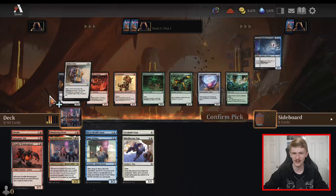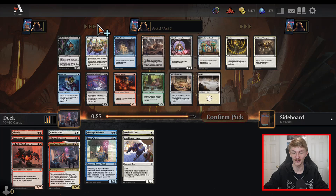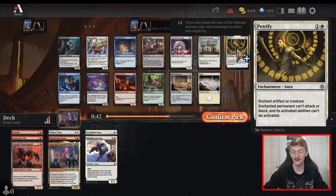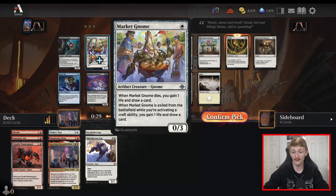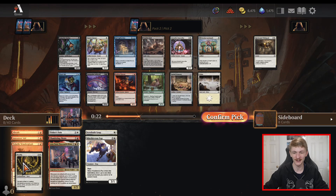Don't care too much about the Dino Automaton and I don't want to play black. Another good black card here — unfortunately we're not in the lane for that today. But there are quite a few good white cards in this pack so we'll probably end up cutting blue and going white. I think I'll take the Petrify here — probably the most versatile card and it overperforms in aggro versus control which is what we're trying to do. Don't mind wheeling the Whirlpool. This is just an easy Petrify.